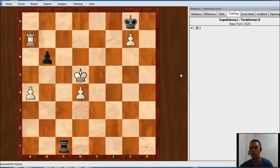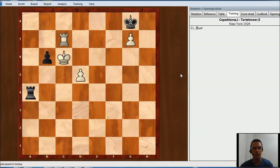Now white has two pawns advantage. Capablanca started with two pawns down and now has two pawns up. This is very easy for Capablanca, and this is winning.